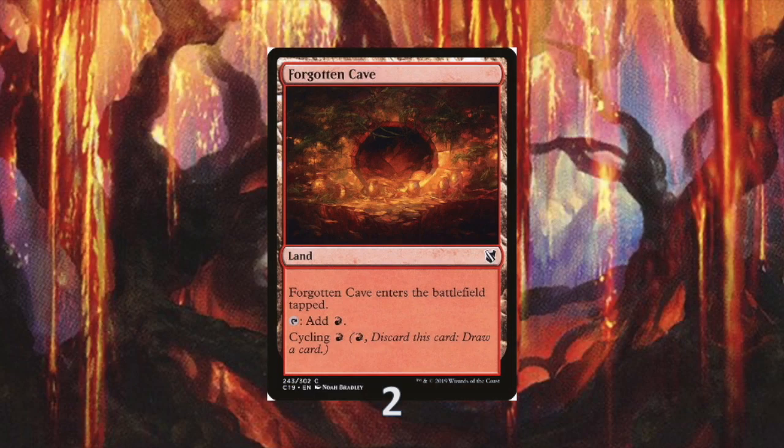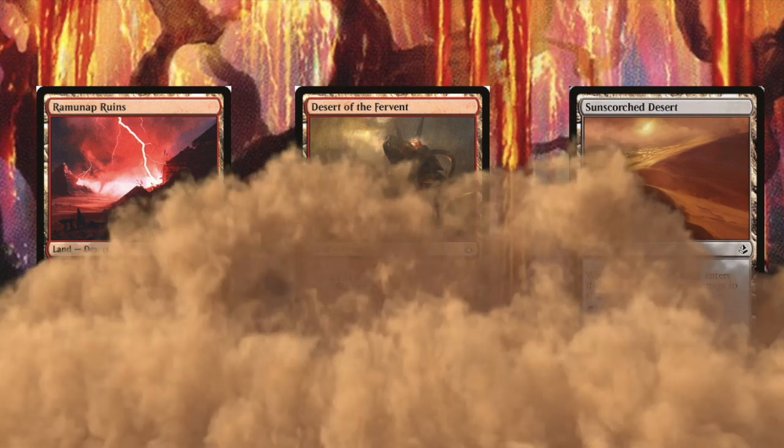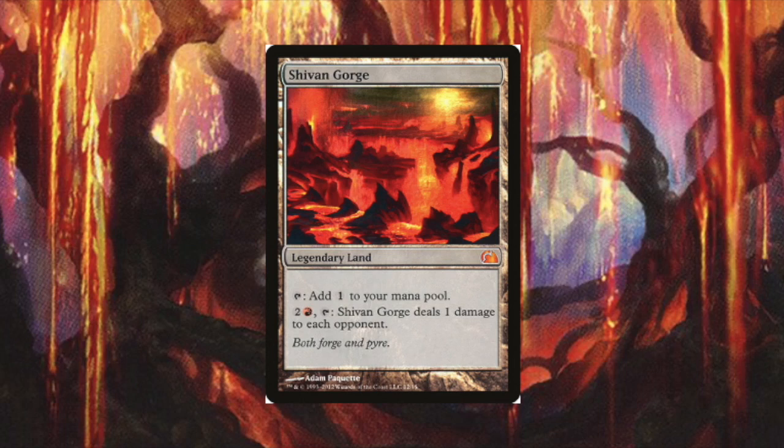That's why I've chosen these mountains surrounded by lava from Alexi Briclo. I play 12 mountains. I'm also playing two Forgotten Caves — great cycling lands. I've also included a bunch of deserts because it can get pretty hot in the desert. First off, the Ramunap Ruins — a great card in a burn deck to do some additional damage. You pay four mana, sacrifice a desert to deal two damage to each opponent. I play eight deserts: apart from the one-of Ramunap Ruins, I play three Desert of the Fervent — I can also cycle this card away if I don't have the ruins — and four Sunscorched Desert that deal that additional point of damage. The last land I play is the legendary Shivan Gorge, which gives one mana but for three mana can deal one damage to each opponent.